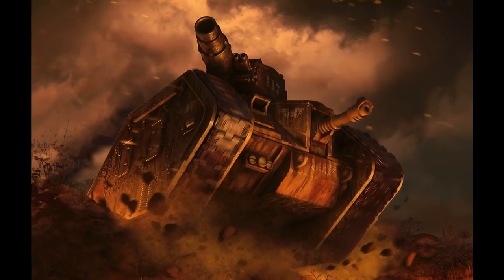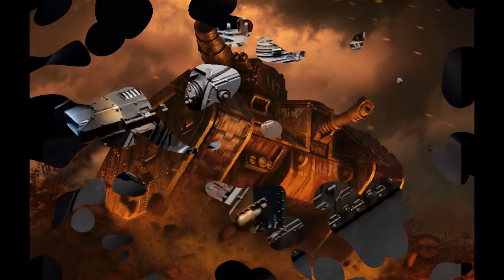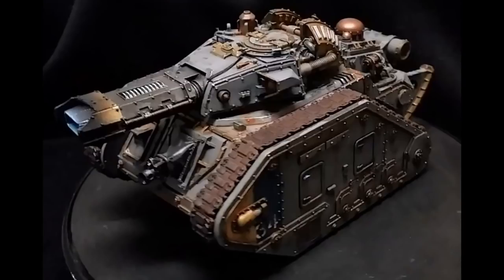The Leman Russ Incinerator. This is a Leman Russ variant very rarely seen in the late 41st millennium. During the Great Crusade and Horus Heresy eras of the 30th and early 31st millennia, the Incinerator was one of the most powerful versions of the tank available to the regiments of the Imperial Army. The elite cohorts of the Solar Auxilia were known to field the Incinerator in large numbers as infantry support, or to accompany armor-borne assault thrusts.